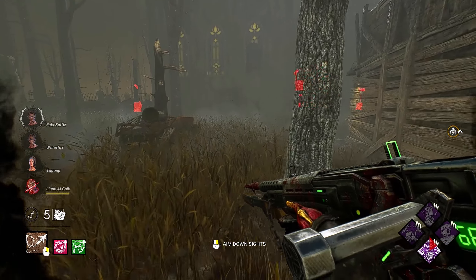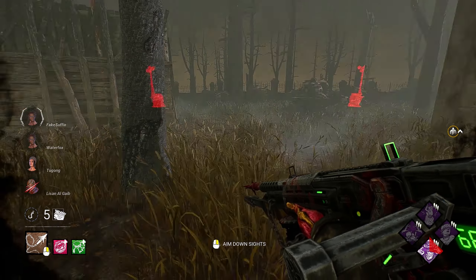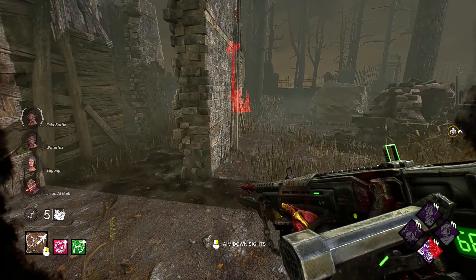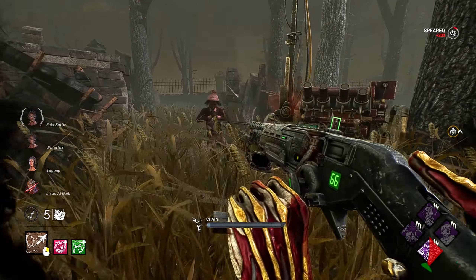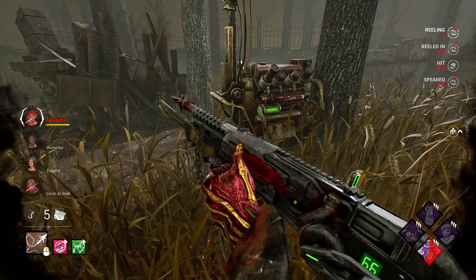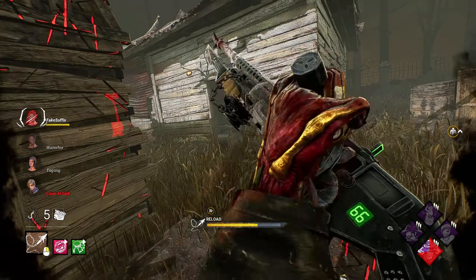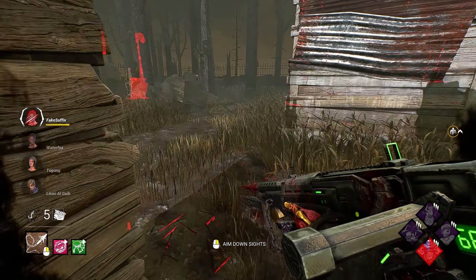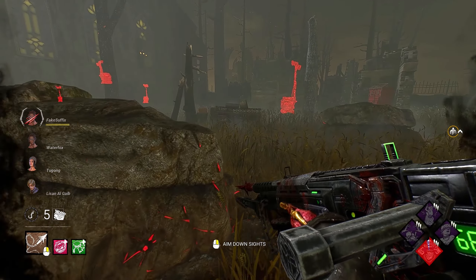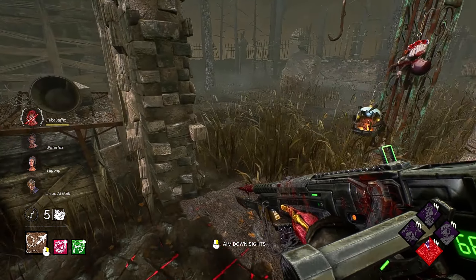Now we're undetectable, so we can take a moment to look around and see what gen they're on. We have a nice little three-gen right here. This is a great moment for Unforeseen value. We could have got a lot of distance too. Maybe I can bring Pop Goes the Weasel over here. We really held forward — that gen is still regressing so we're good.